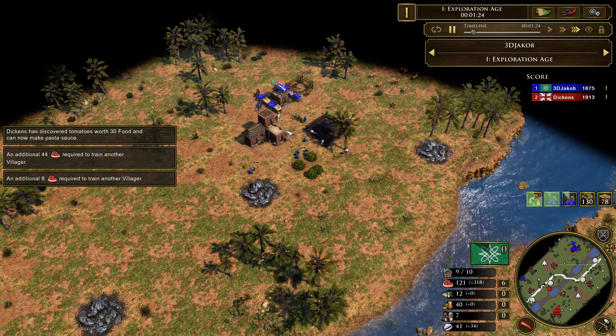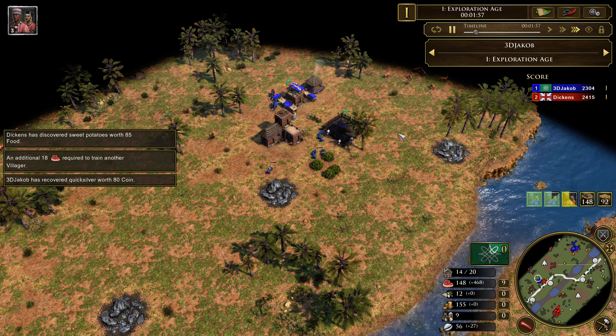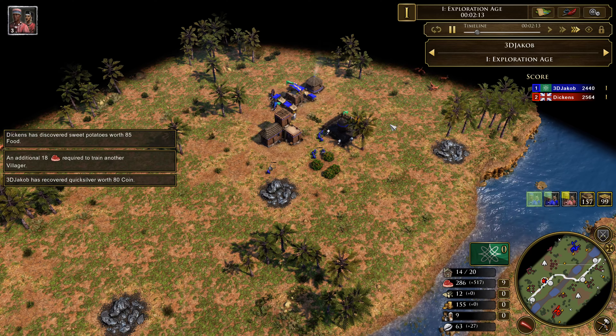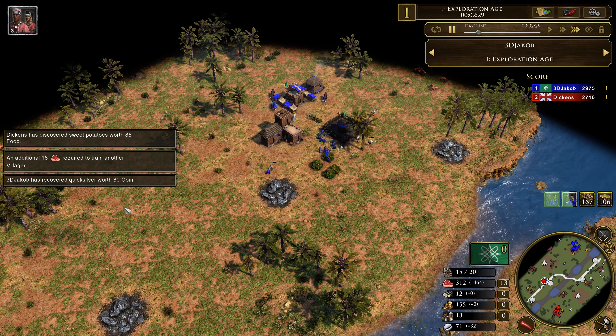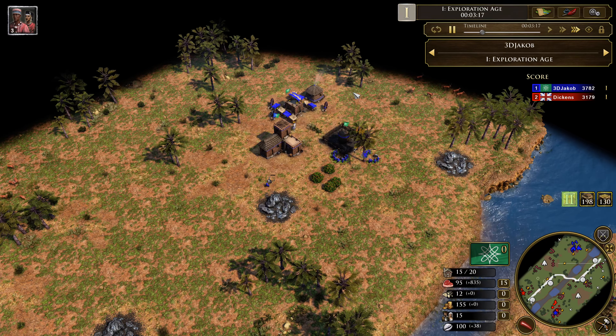We're going to aim to build 15 villagers, we're researching the village dogs and getting some treasures. We actually managed to get quite a lot of gold here from treasures, which is just really good, but it doesn't really have anything to do with the Yoruba strategy we're going to show you later.